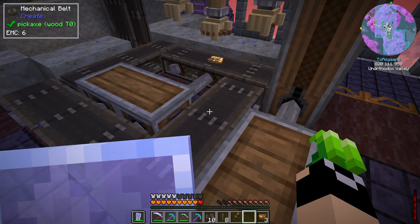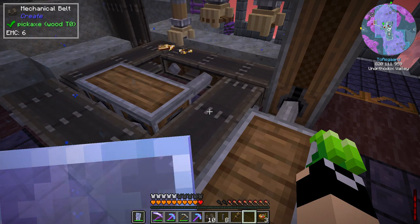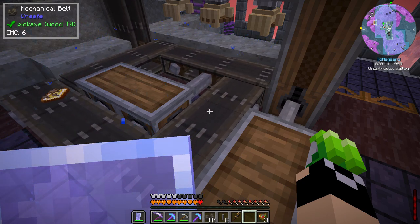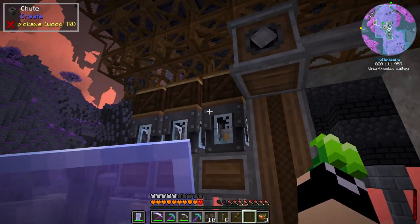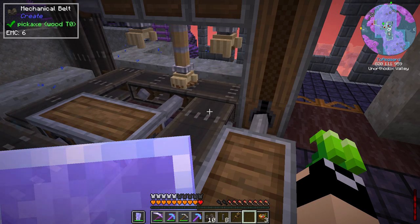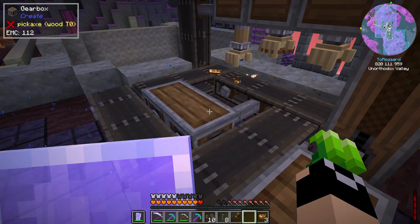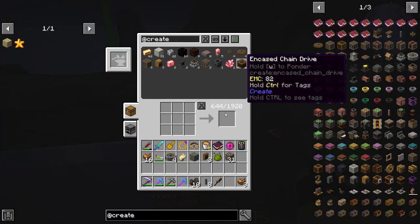All we have to do is make sure we have however many gold sheets we're planning to run, that many large cogwheels, that many iron nuggets, that many small cogwheels — throw them into the respective adjustable crates, then throw the gold sheets onto the conveyor line. It's basically going to circle around.